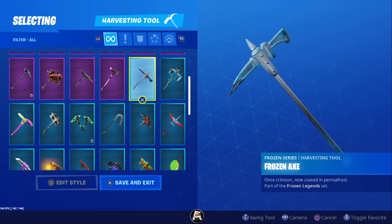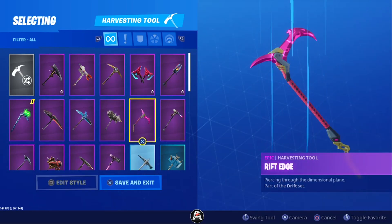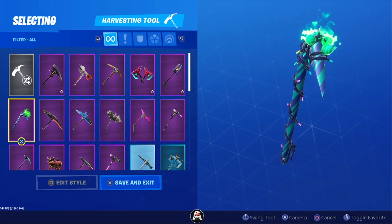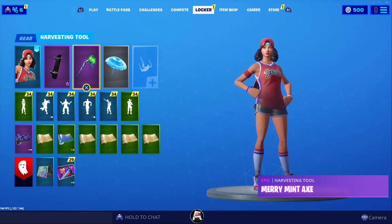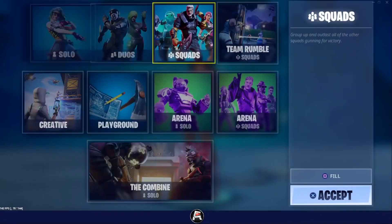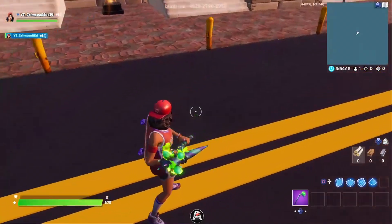It's on fire, that's insane! Of course we want to claim it. I just realized I have the Frozen Axe — I don't remember ever getting that, but it says 'once crimson, now coated in permafrost.' But here we are for the Merry Mint Axe — probably one of the most sought-after pickaxes right now. It says 'refreshingly festive, Merry Mint Axe.' That's so cool. Okay, we're gonna equip it.